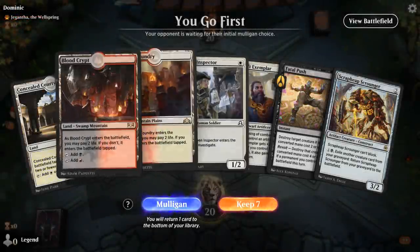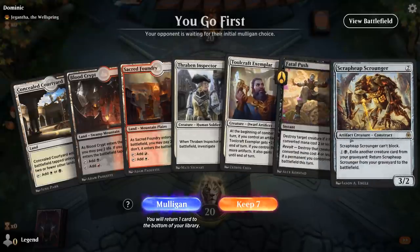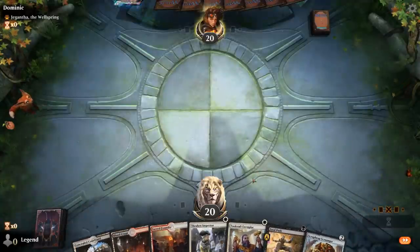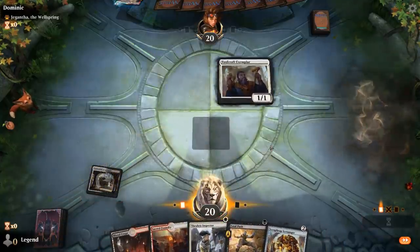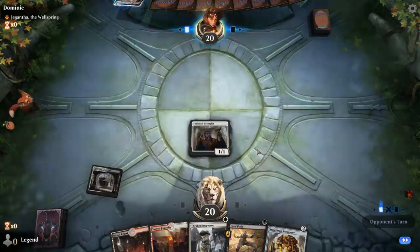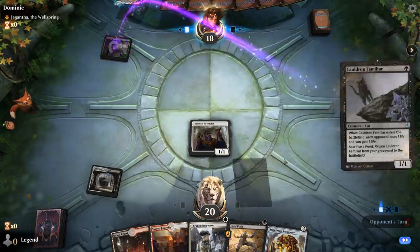We're on the play facing a Jegantha of the Wellspring deck — so it could be a Jund Sacrifice deck. Fine opening hand: turn one Exemplar into turn two Scrap Heap, or Inspector plus Fatal Push if needed. Opponent plays Overgrown Tomb into Cauldron Familiar. Heart of Kiran is a nice draw since they can easily block our ground creatures with the Familiar, but Heart of Kiran I can crew next turn to fly over.